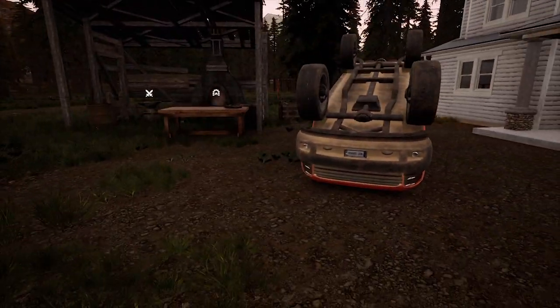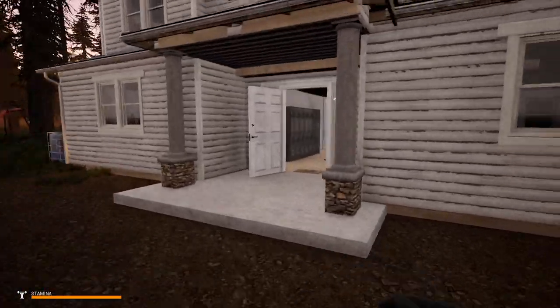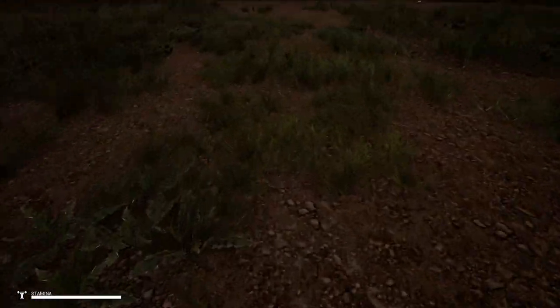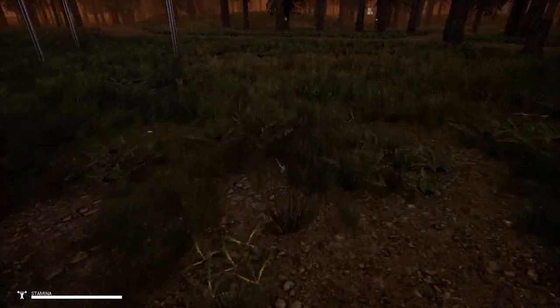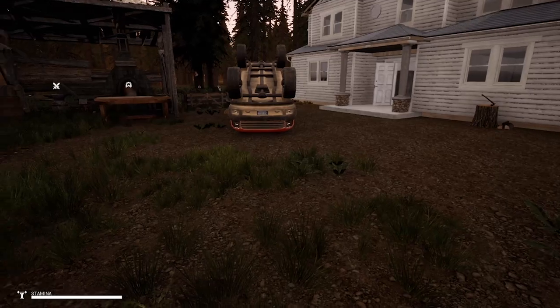What happened was — I did mention this in one of my previous videos — I was driving down here. I brought some of these lockers and as I was driving here, my car just flipped forward. As you guys can see, there's nothing on the floor at all. I mean, there is a branch, but could that have been a branch? Like, seriously.